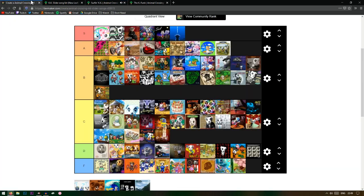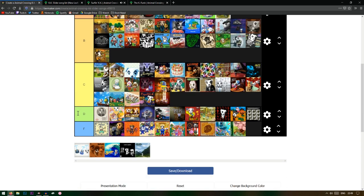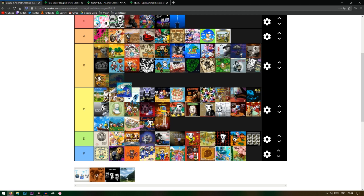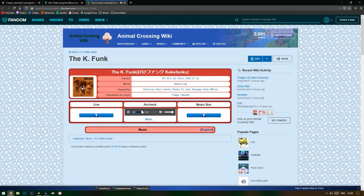Surfing KK — I used to use this one in my main house. This one is also going to be really good in New Horizons when we can put it outside on the beach. This one gets a B as well. The K Funk — I haven't heard this one but I really like future funk.